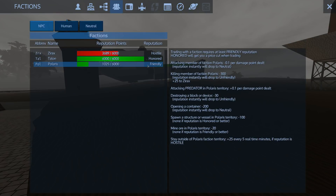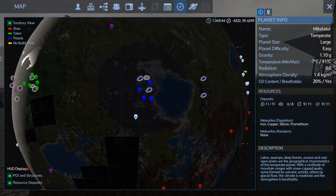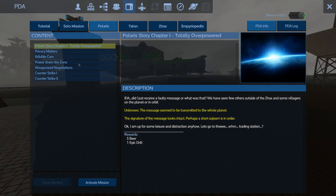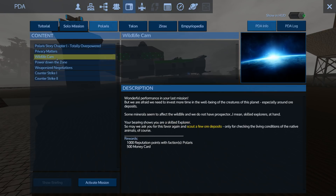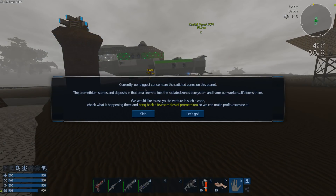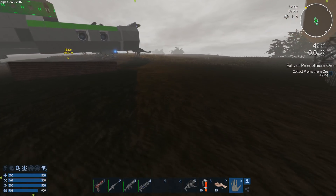The other thing I want to do in this part is improve my standing with the Polaris. If I come in here it says I can mine if friendly or better, so if I get my standing up I can exploit the promethium mines I've found nearby. Being friendly with the Polaris should also shut down some of their drones. This mission gives me 3000 reputation points with Polaris and 1000 credits - and it's only 15 units to gather, so that won't take long.